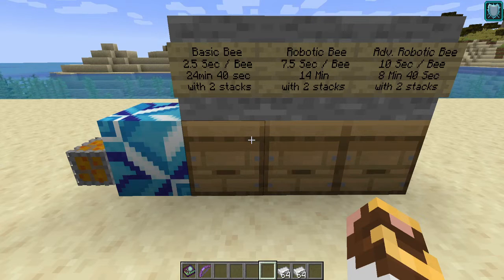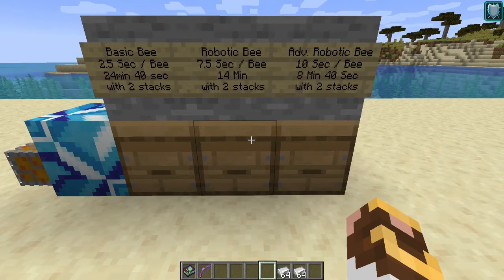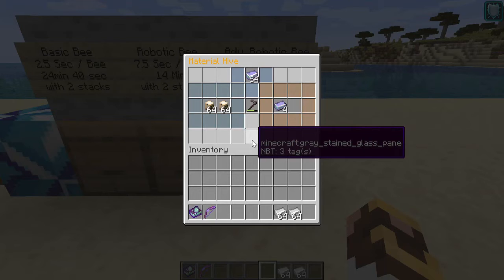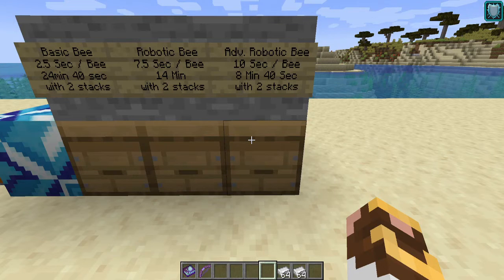Same thing with the robotic bee — two full stacks will get the reproduction time down to 14 minutes, but two hives with two bees averages 15 minutes. So in this case, make three robotic bees; they'll be much more productive than two stacks in one hive. And finally, advanced robotic bees get down to 10 seconds per bee. Four hives with one bee each gets you down to 7 minutes and 30 seconds. So while you can load up one material hive with tons of bees, if you have the material and resources and power available, make additional hives and stick one bee in each — it's much faster with less work.